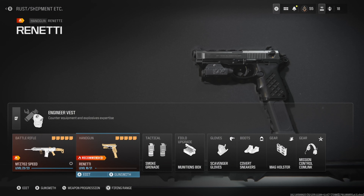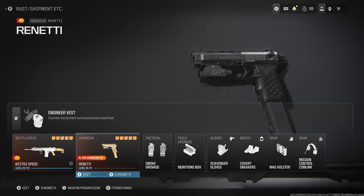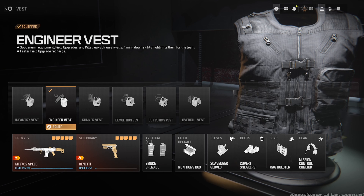For the secondary we have the Renetti. In the gameplay itself I didn't have any attachments on actually - it was bare naked. This is a setup I'll probably use in future videos. For the rest of the setup I have the Engineer Vest. There's a lot of upsides to this one. One of my favorite things about it is that you can use two pieces of gear instead of one. You get faster field upgrades which is helpful, and you can run two smoke grenades. I always love using those especially in 10v10.